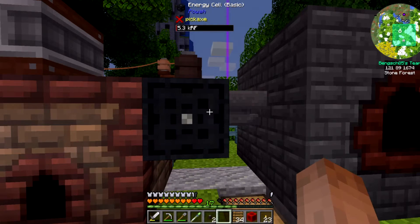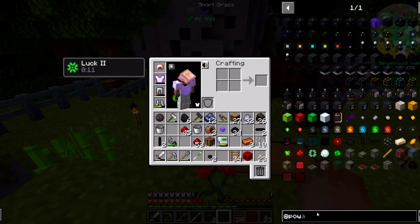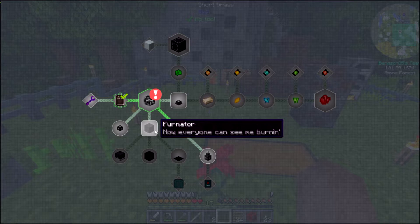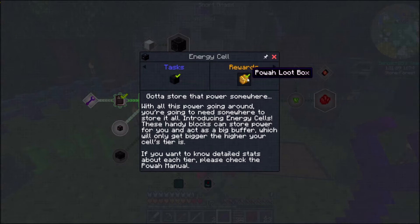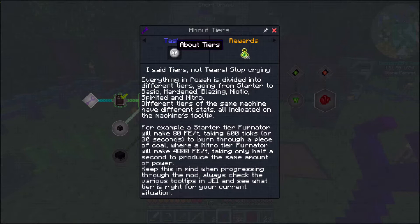So that gives us the ability to collect the energy, save it, and then we'll be able to take that cell up there and start doing stuff. For inventory management we need to look at Refined Storage. I keep forgetting that JEI doesn't allow you to just search for the mod — you have to use the '@' symbol. So this is what we need to get into. Everything in power is divided into different tiers going from Starter to Basic, Hardened, Blazing, Niotic, Spirited, Nitro — basically you just keep upgrading stuff.